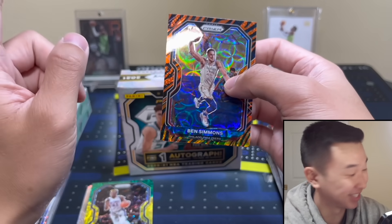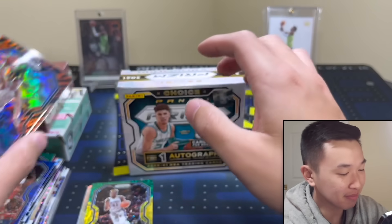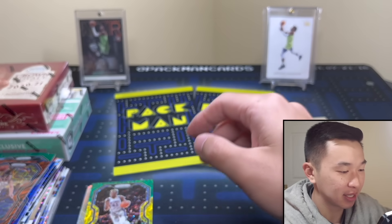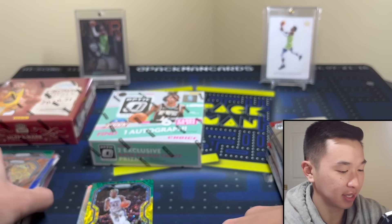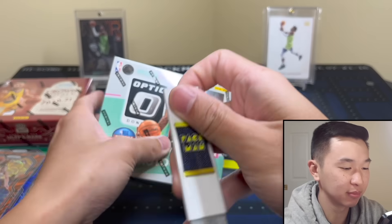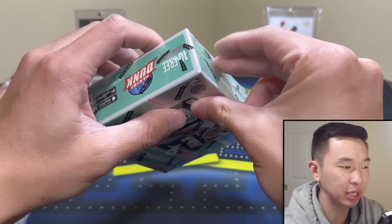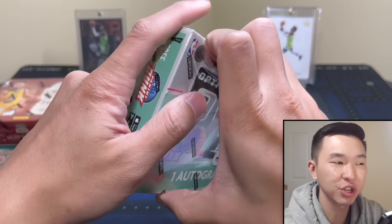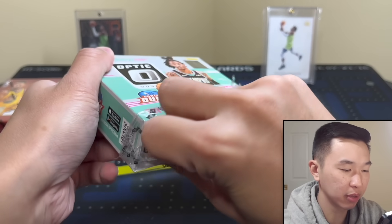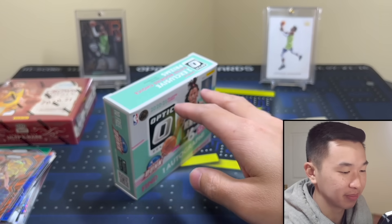We did pull a tiger — it is Ben Simmons, but all right. Here we go guys, I need someone to pick me up — we have fallen and I need help. Come on, let's get something nice. Oh, LaMelo hollow — that's probably the box. I'm out of sleeves. I'll be careful putting it here — I wasted a lot of sleeves early. We're a little bit back.